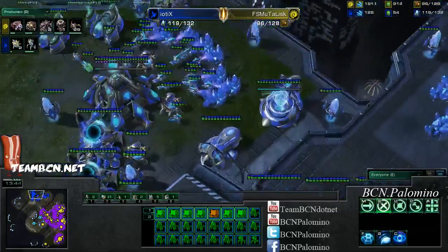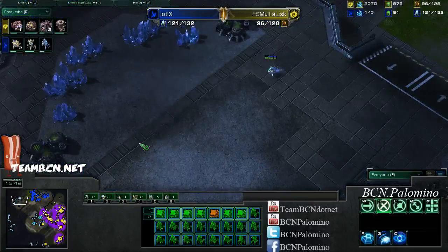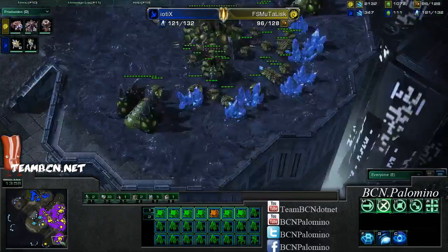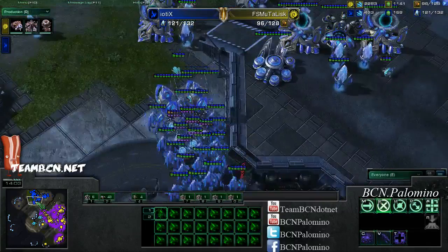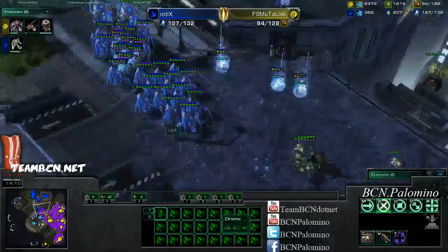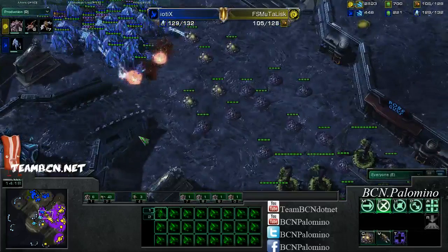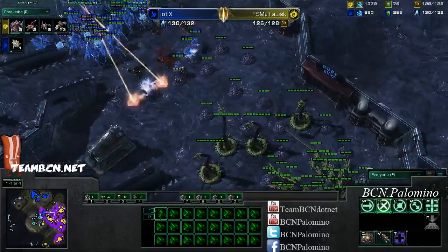Even if the Spire finishes, I feel like Protoss is still ahead right now. He's got good mass stalkers and good mass sentries. If Zerg goes Muta, it's going to deny the glaves — Muta glaves don't do that much damage against Guardian Shield. At about 14 minutes, we're going to see this Protoss death ball push out. I feel like this is GG right now — all he has is lings, un-upgraded too, no banelings, 13 Mutalisks on the way.